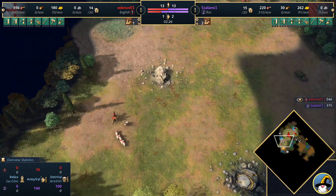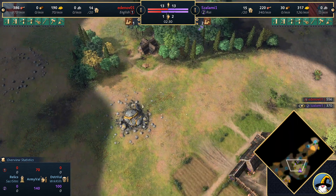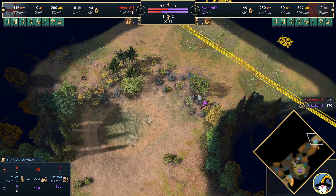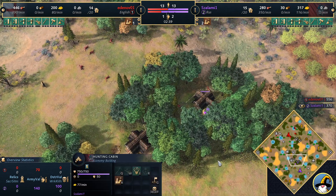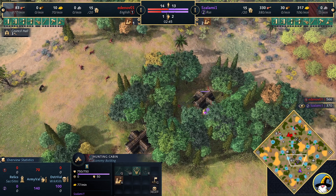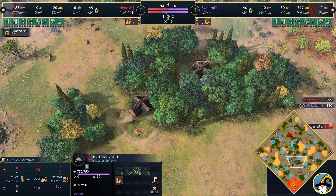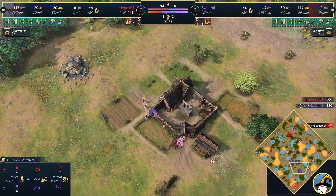Taking a look at the players' perspectives — we see Ed only opening up with one scout, whereas Salami is going to be having that second scout. Obviously playing as the Roost, you want to be getting in all of that bounty. That's another thing to note with these hunting cabins — he must have got a tier 1 bounty, so he goes up to 46 gold. He's still got tier 2 and tier 3 bounty to grab as well. These hunting cabins are going to be making an absolutely ton of gold.